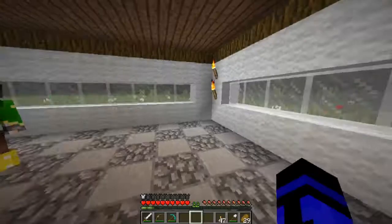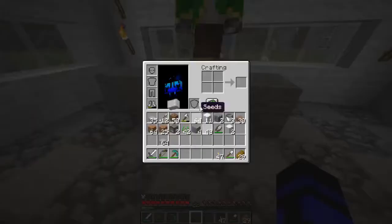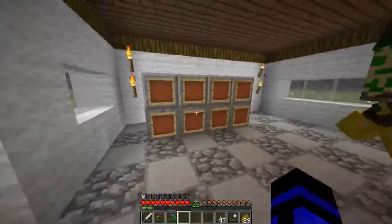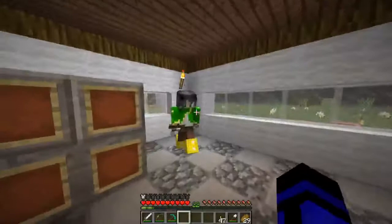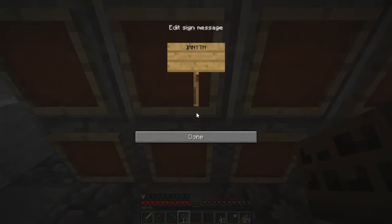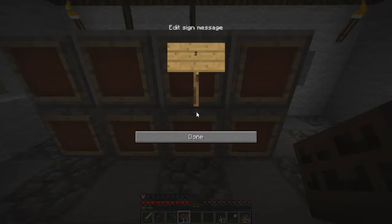Now let's work on the cashier part first — it's going to be right here. And over here are going to be the little shelves you see in convenience stores. There's normally two but in this one there's about one. Convenience stores don't just have food — they have all kinds of things, so the shelf will hold a variety of items.